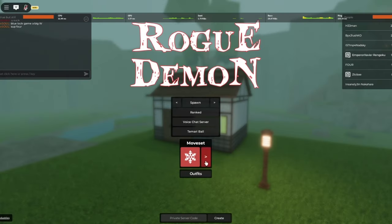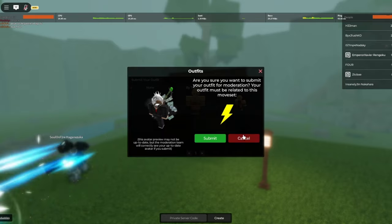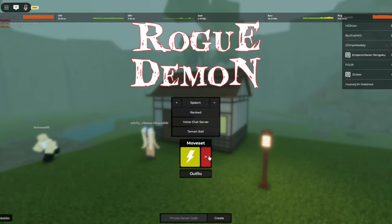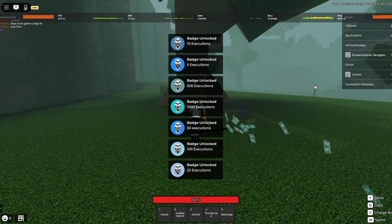Chat, I hurried as fast as humanly possible — Rogue Demon just had an absolutely massive update and we need to get into this as soon as possible. So apparently you can submit your outfit now. I'm just so lost right now, holy crap. First thing is first, let me go ahead and spawn in so we can go through every single update.